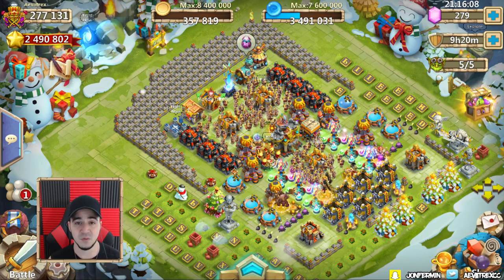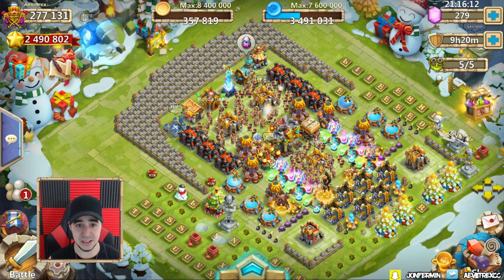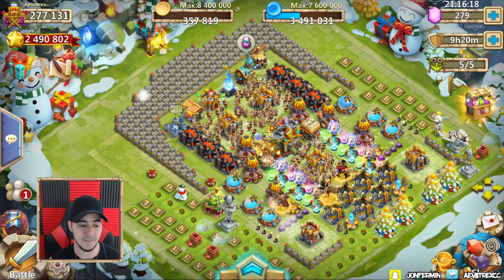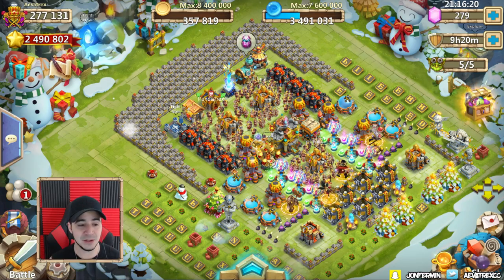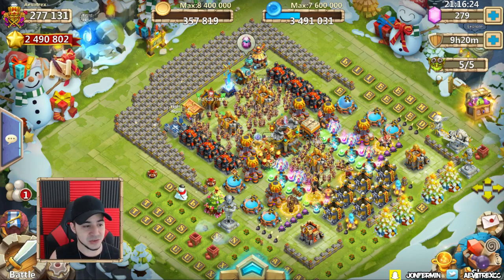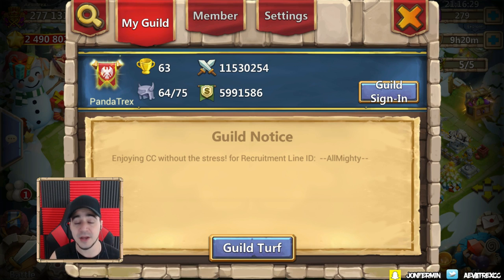What are these guilds missing? There are a few things that I think can easily be put into the game but have been missing for as long as I can remember. The first thing is a guild pop-up as you log into the game. You can come to the guild hub and you can have a guild notice — by the way, we are recruiting, so if you're looking for a guild, contact Almighty and we can get you in.